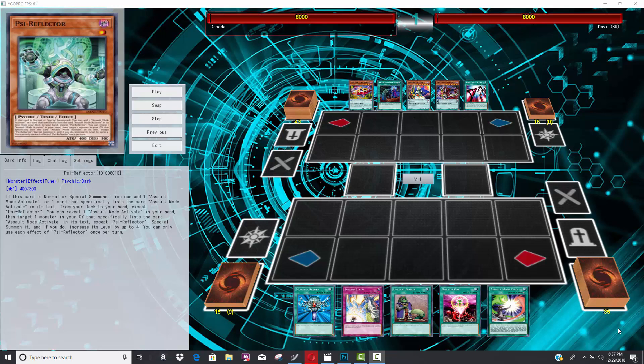This new card in Dark Neo Storm, Psy Reflector, 100% saves this entire archetype and really makes everything work. My apologies, I didn't do a video on it — it's actually ironic, Lithium just posted his Assault Mode video as well, and he knows about this card. When this card is normal or special summoned, it either adds Assault Mode Activate from your deck, or you can get Assault Beast or another card that has Assault Mode Activate in its text.